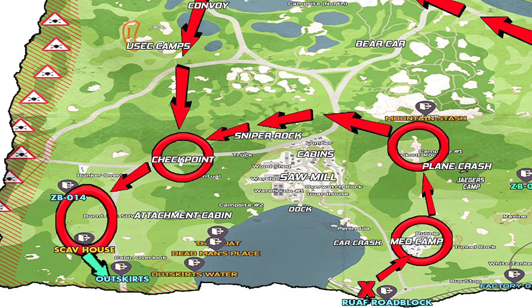After clearing the checkpoint, we will make our way towards the ZB-14 extract and then the scav house areas, where you will typically find between 2 and 8 different scavs that can spawn here, especially if you do add in the attachment cabin area.